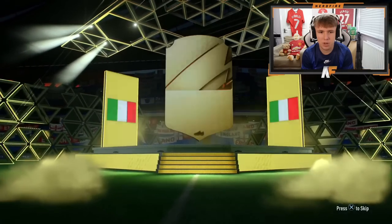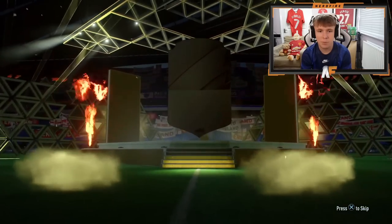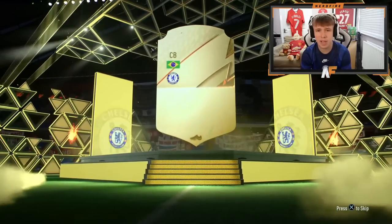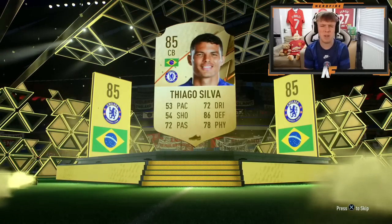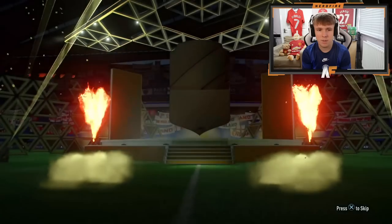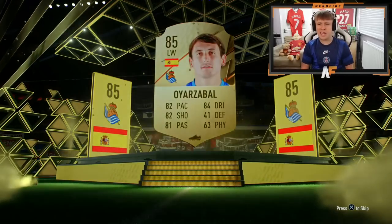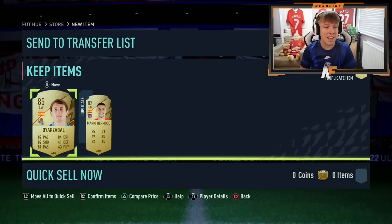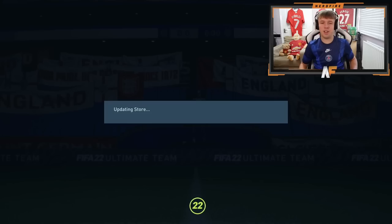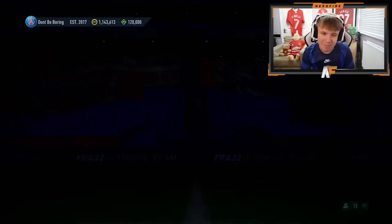First one up on day two is El Shaarawy. Boards — Brazilian center back Thiago Silva, maybe tradeable. He's 85 rated, good fodder. Back to back boards — it's going to be Oyarzabal, he's 85 rated. I didn't even know he was 85 rated this year. I'll take it for the fodder — haven't even packed him this year, so not bad.